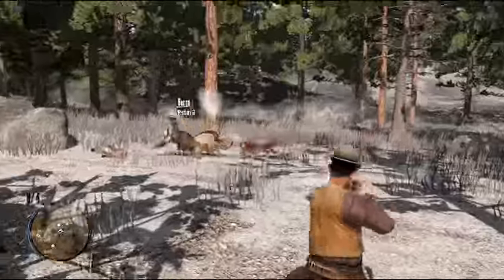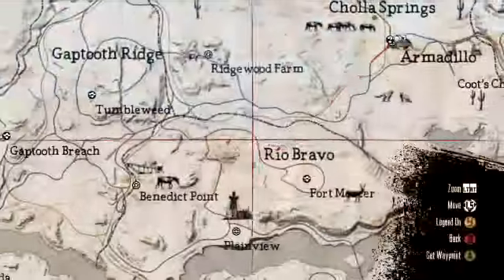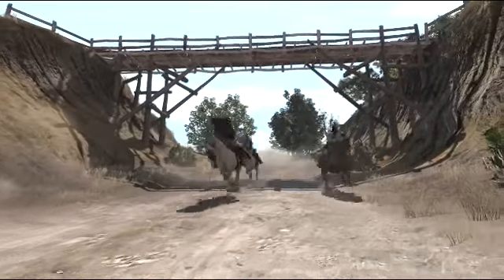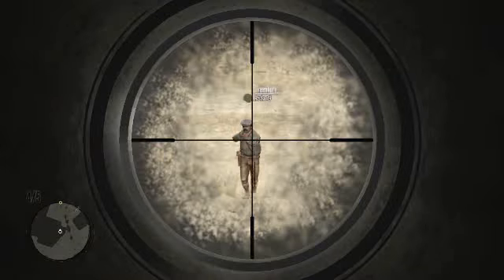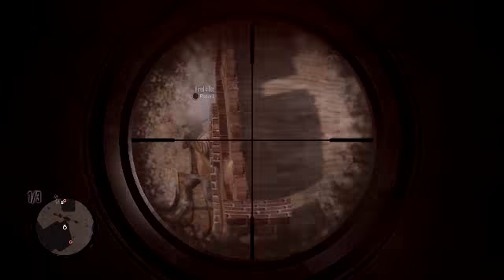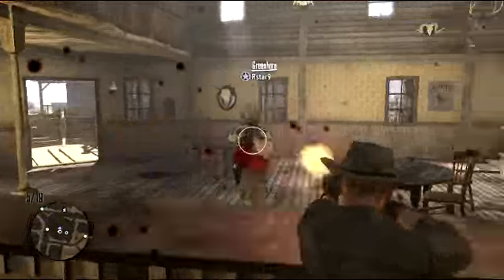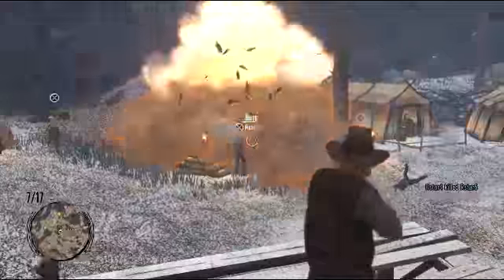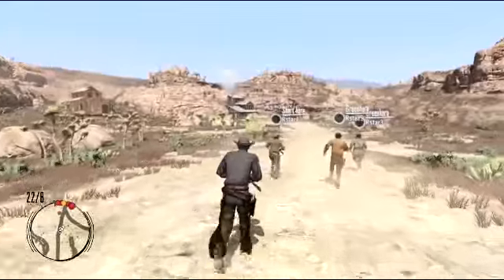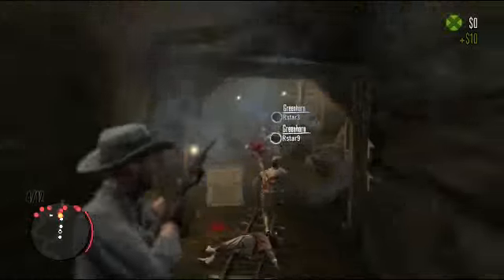Scattered throughout the map are hunting areas, where waves of animals will attack you and your posse members. Or you can explore the world and hunt elusive animals. When a leader forms a posse, they can set waypoints for the gang to head to. If they jump into a skirmish, the posse can join in the fray. Several posses can fight at once, with up to 16 players battling it out wherever and however they choose.